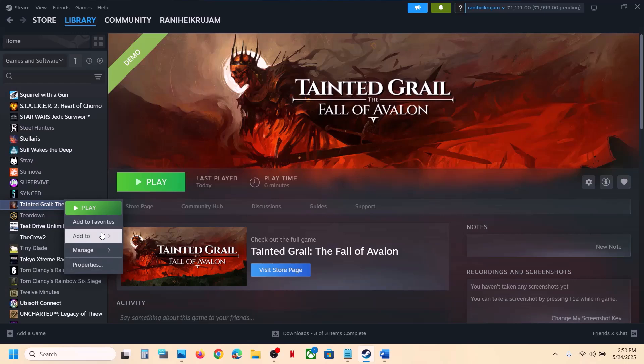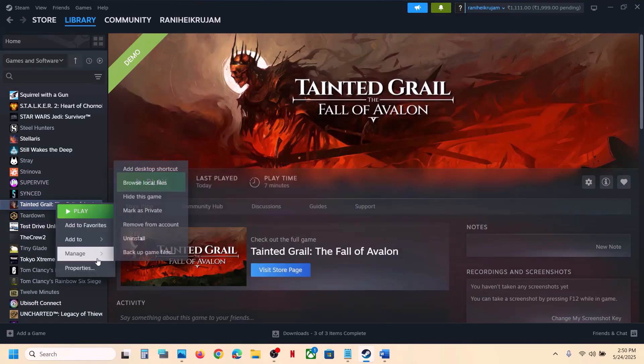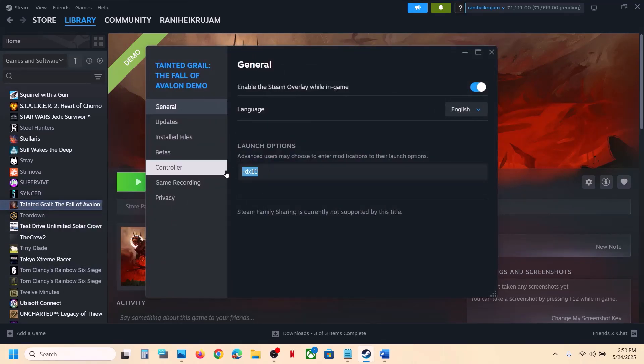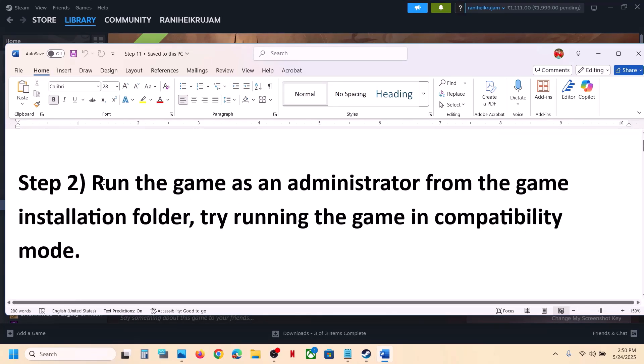Right-click on the game, select Properties. In the launch option, type in -DX11, then launch the game and check. If that does not work, right-click once again and this time type in -DX12, launch the game and check. If still not working, remove this and follow the next step.